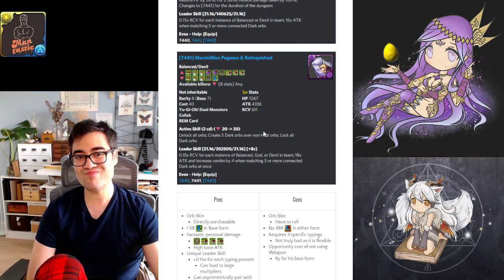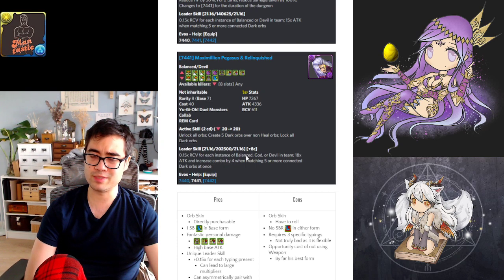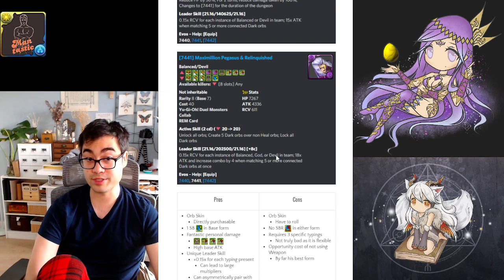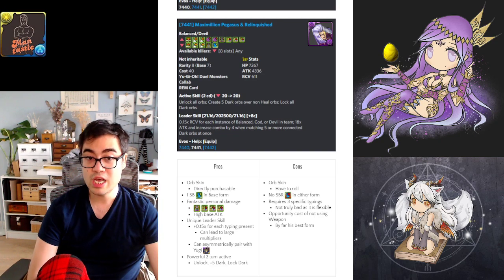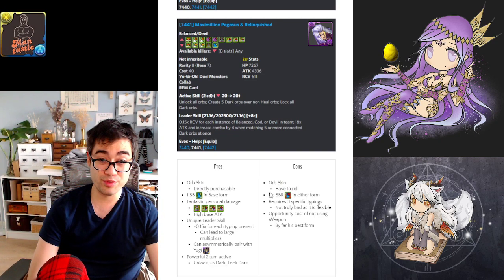As a leader, Pegasus is reasonable, with multipliers applying to dark cards assuming you have lots of balance, god, and devil type cards. You get large amounts of bonus combos. It's a strong card, but there is a bit of a drawback: it is an orb skin card, so you have to roll them. There are no skill binders, which may or may not be a problem.